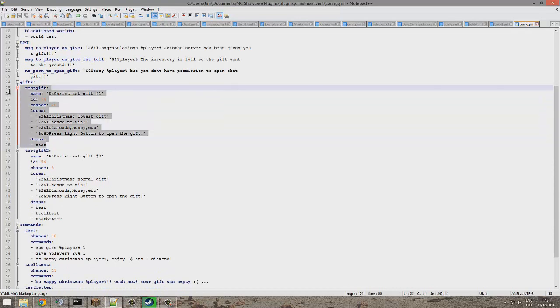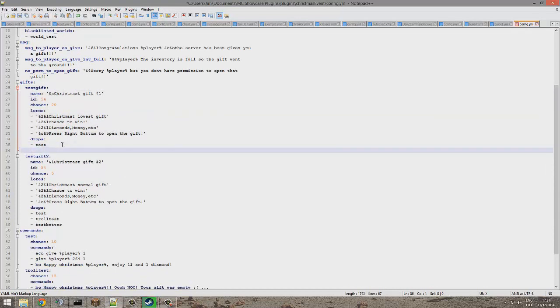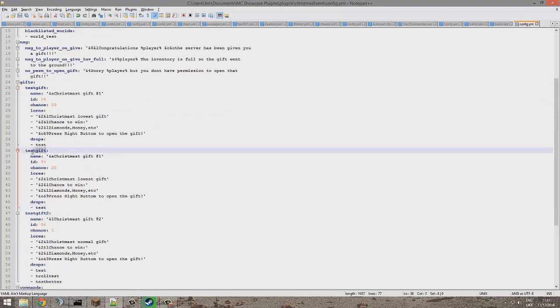Here are the gifts - the bit everyone wants to look at. We're going to copy an existing gift because it's easier, hit enter, backspace to get to the end. We're going to name this gift 'YouTube' and give it a nicer display name - 'YouTube Present'. The ID is chest, that looks nice, and the chance is going to be 50%.